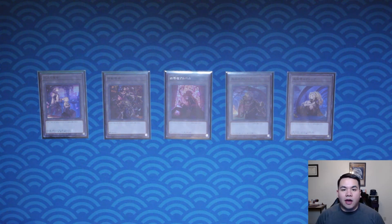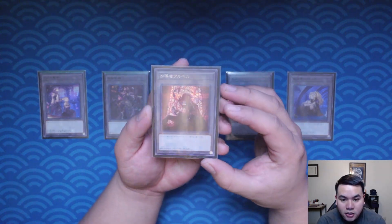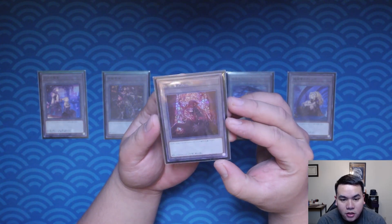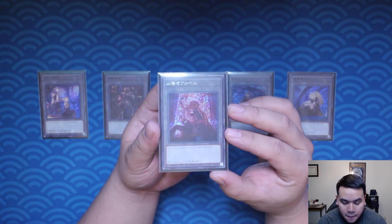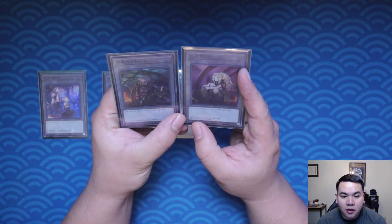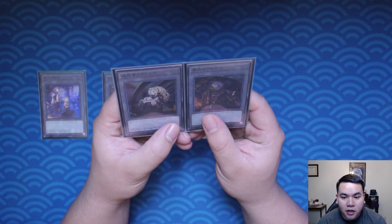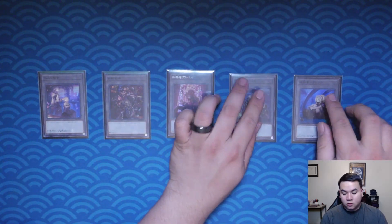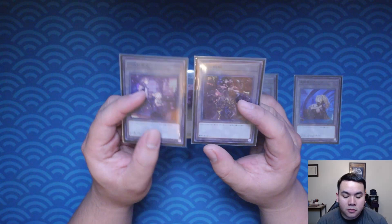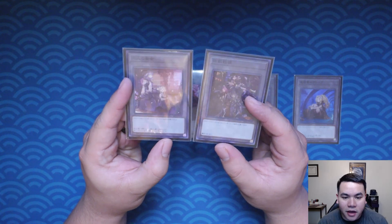Before we begin the deck profile, we have some OCG tokens from the Albez Strike structure deck. Here we have Aluber in Secret Rare. Then we have our two stars of the Albez Abyss lore — Albez and Ecclesia. Picked this up for about $10. And then we have the Tribe Brigade members, Lerdalee and Ecclesia when they were still in the Dogmaticos. Those are the tokens.